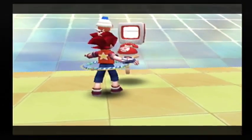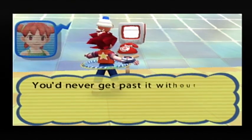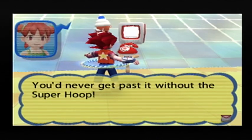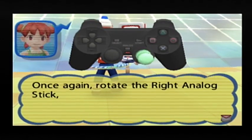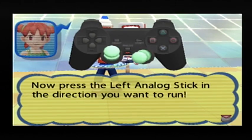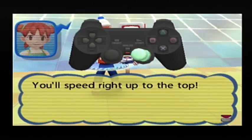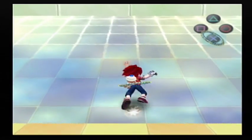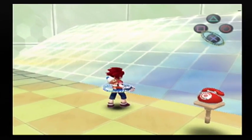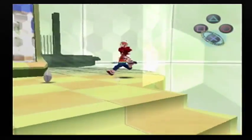Not only does it hurt enemies — now try to get past the slippery slope. You'd never get past it without the super hoop. Rotate the right analog stick, then press the left analog stick in the direction you want to run and you'll speed right up to the top. We can also get up slippery slopes — we just fall flat on our face if we don't use this, but if we use it, we can run right on up and over. Very nice.